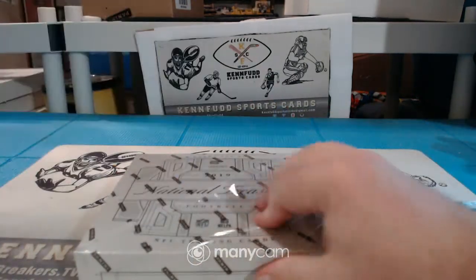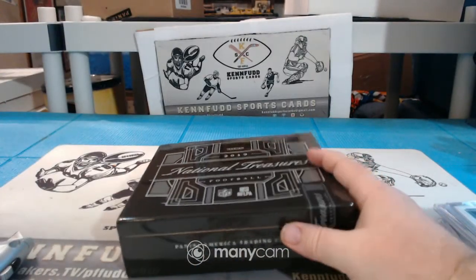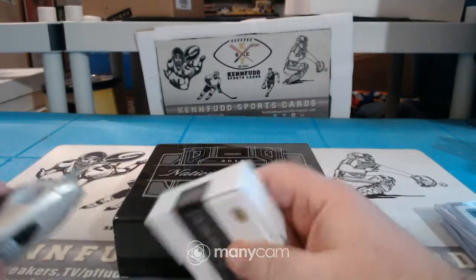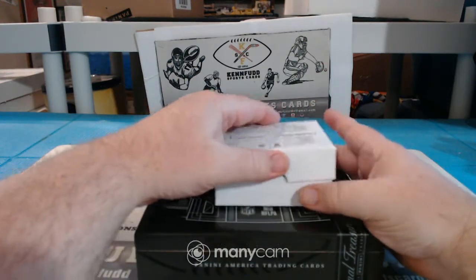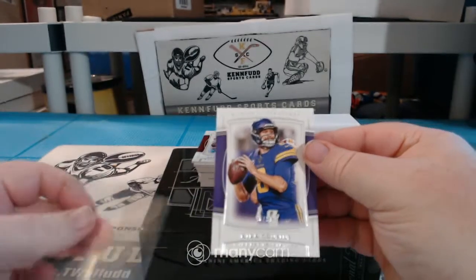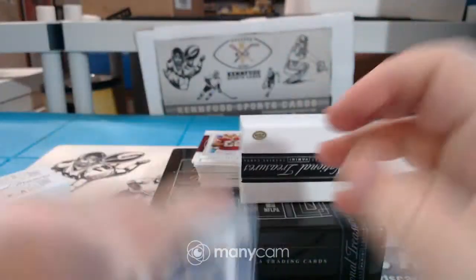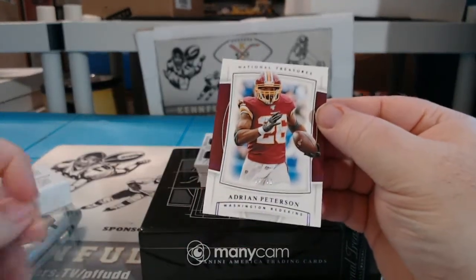Box number two. He might not have signed enough of them, so they had to go back and get more — or some got damaged, the ink got smeared, and they had to redo them. So they put what they have in and put redemptions in for the rest of the run to get to 99. Adrian Peterson to 50 for the Redskins.